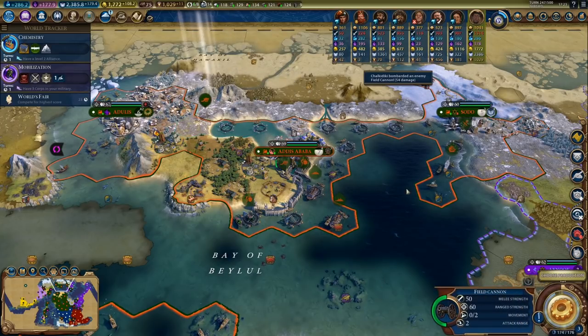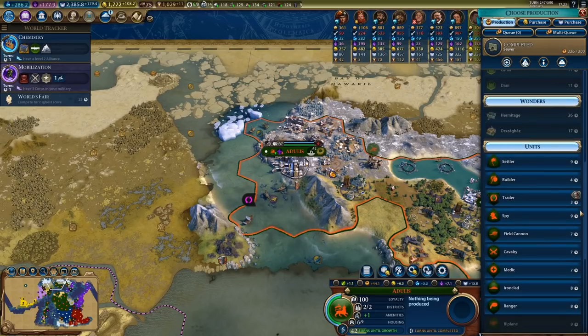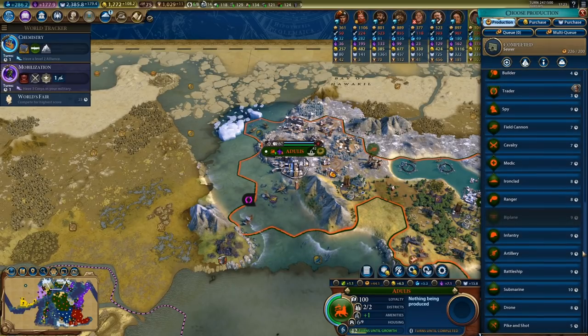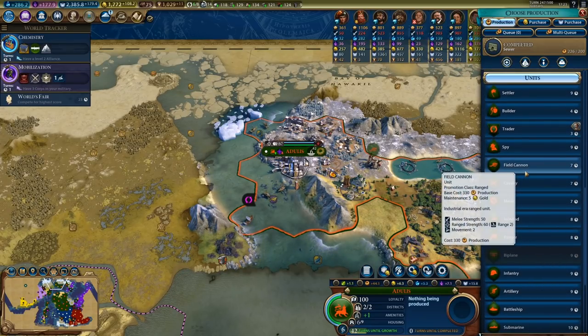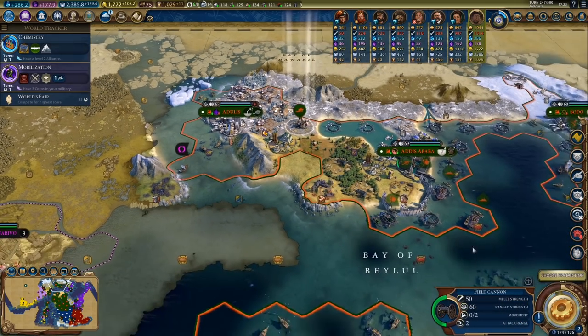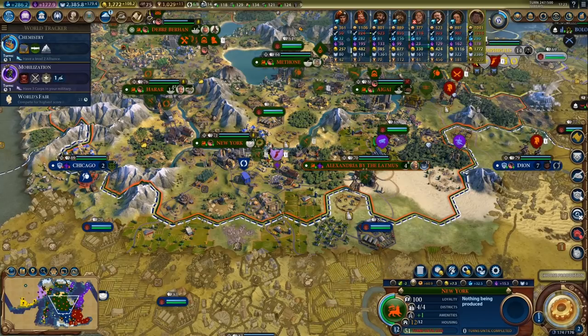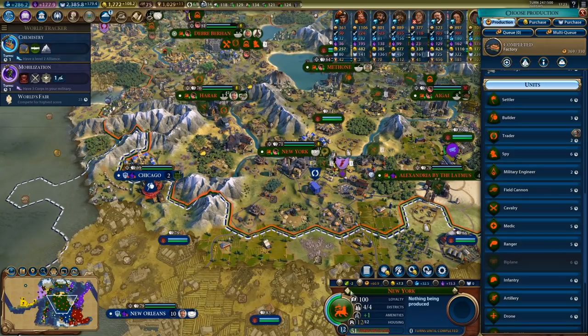We'll get some more amenities here. Do we still need another trader? I don't think so — I'm pretty sure I got two traders queued up. I might just get another unit or two; can't go wrong with more units, especially ones that do not require strategic resources. We will unlock Armies on the next turn, which means I'll need a bunch of extra units.